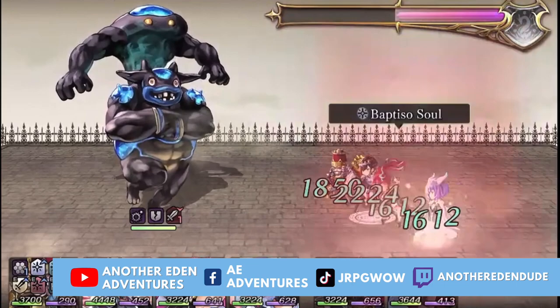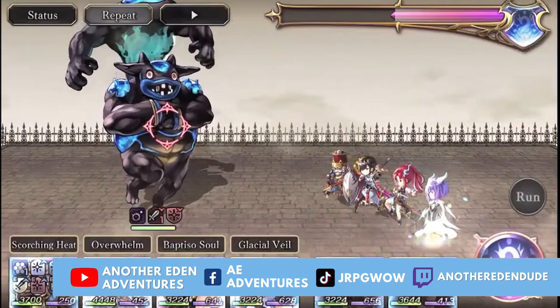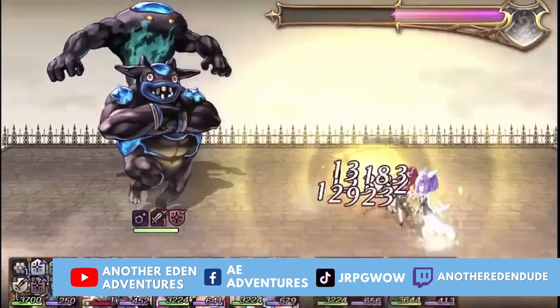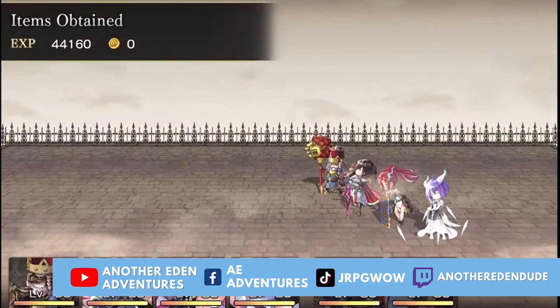Hey everyone, David Wow here from Another Eden Adventures Hawaii! Have you watched a YouTube guide on how to fight a boss and the YouTuber's units do this insane amount of damage, but when you do it with the exact same units, you get absolutely destroyed? Well this may be because the YouTuber has equipped their team with something called GRASTA.